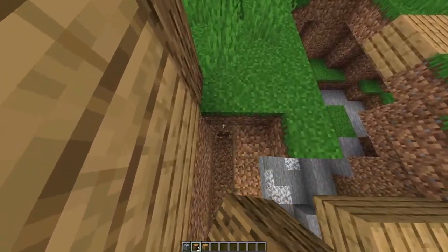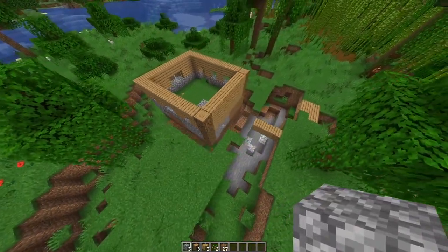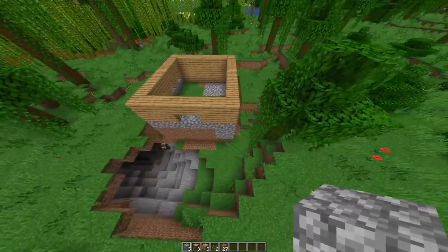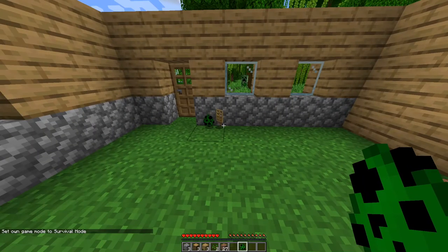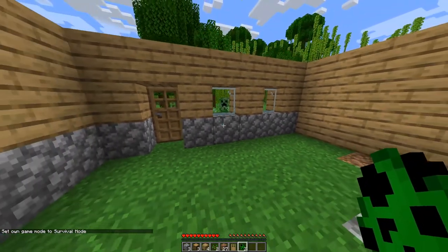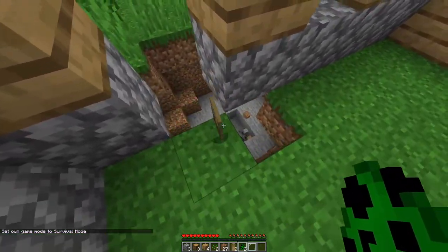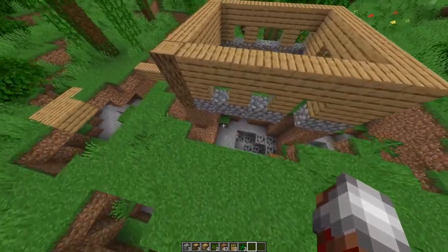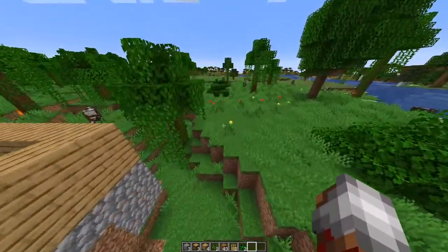Let's try and build a moat and just see what happens. I've created a moat around the entire base to see how creepers react. As you can see it can still see us. You're going to need a really big moat — a really deep area that they would probably fall down in.